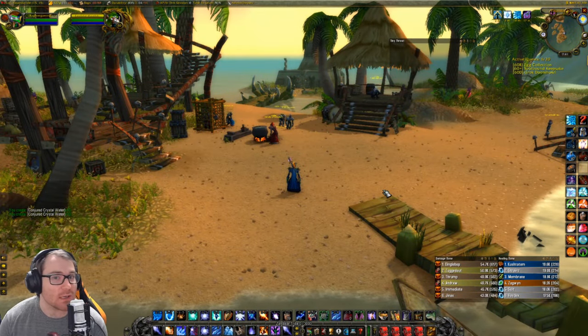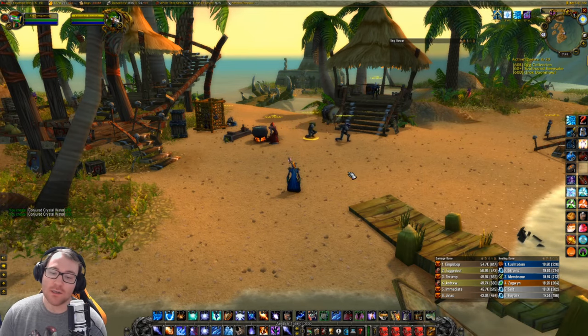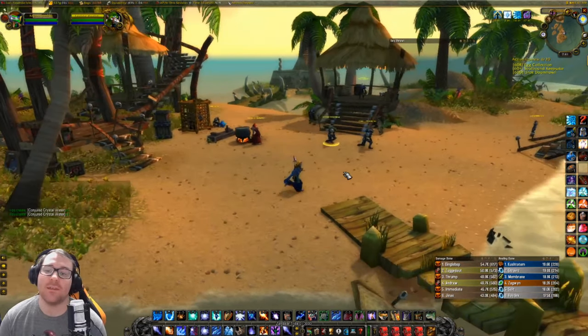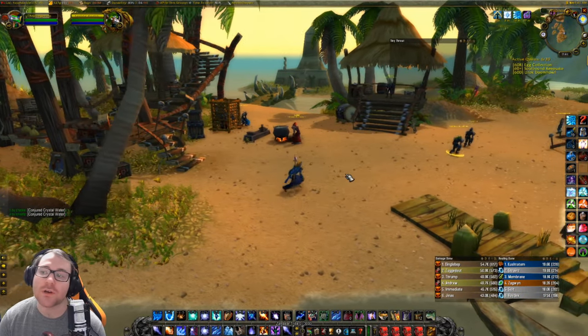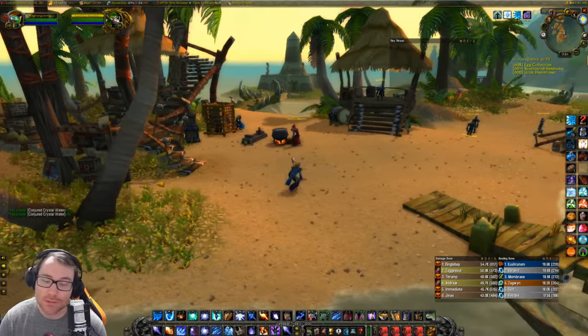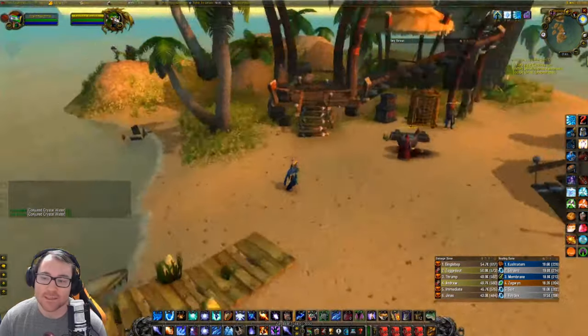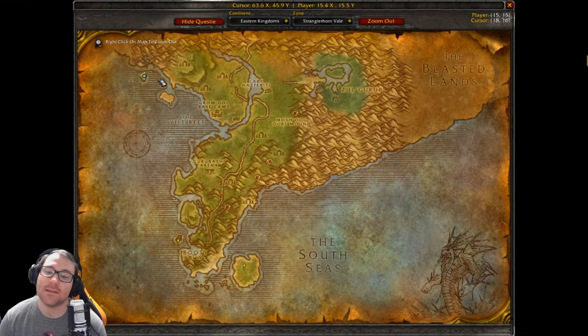Good morning, evening, or afternoon everybody, it's Kago coming at you with another video. Today, with Phase 4 on the near horizon, I'm going to go over what you can do with the Zandalari Tribe and Zul'Gurub when it comes out. That takes us to start with Yojamba Isle, which is located in Stranglethorn Vale, straight east or west of Zul'Gurub.